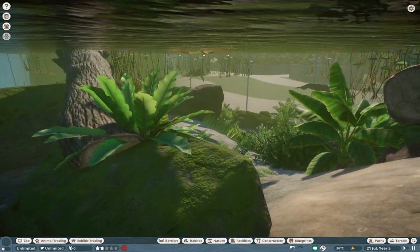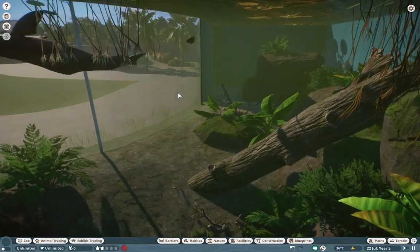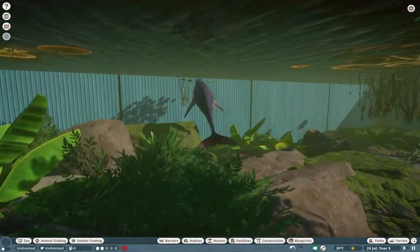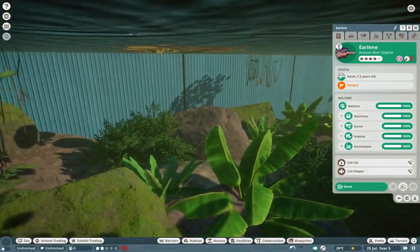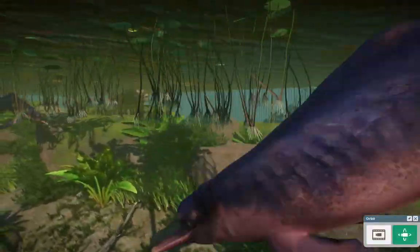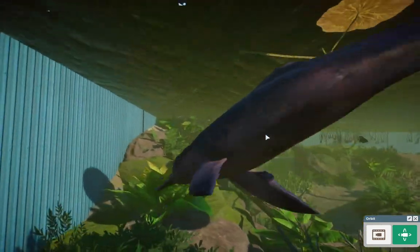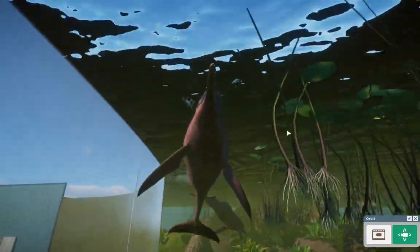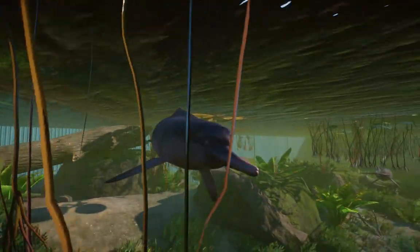We gotta address these guys over here. I did show these guys off two weeks ago — look at them swim upside down. These guys are the Amazon River Dolphin, and yep, they are their own species now. These guys were ported over from Endless Ocean 2, easily one of my favorite games other than Planet Zoo. These guys are beautiful — I love the pink and the blue. It just screams like such a beautiful creature. I can't get over it.